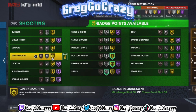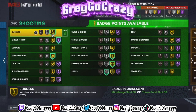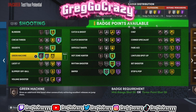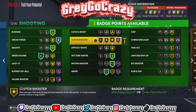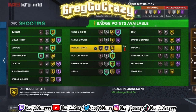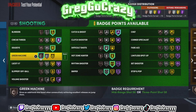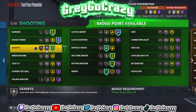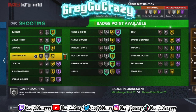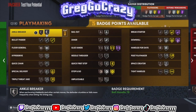These are the badge combinations you can get, though the badge count varies. I'd give this player Hall of Fame catch and shoot and Hall of Fame circus threes — circus threes is a crazy badge if you know how to use it. I put sniper on silver because sniper works best on silver for me; sometimes silver badges work better than Hall of Fame badges in 2K.